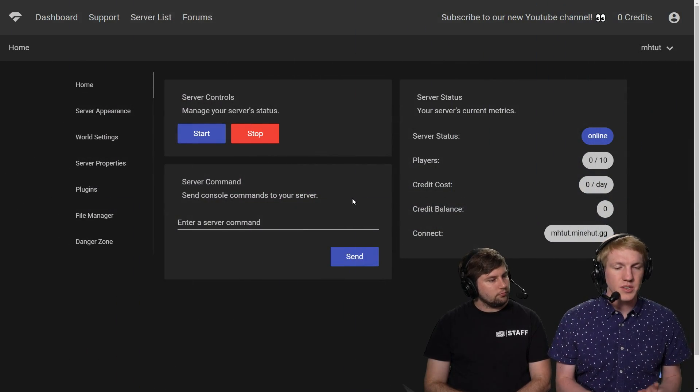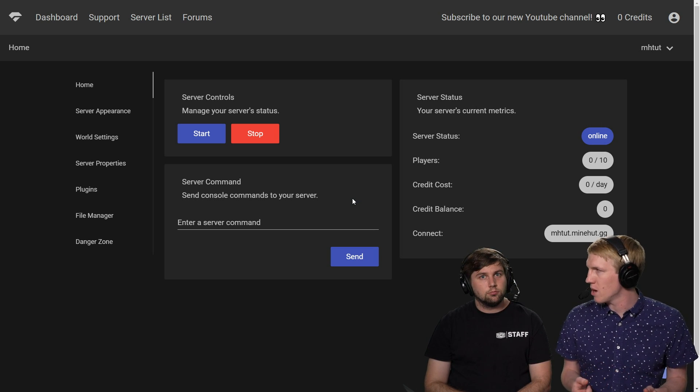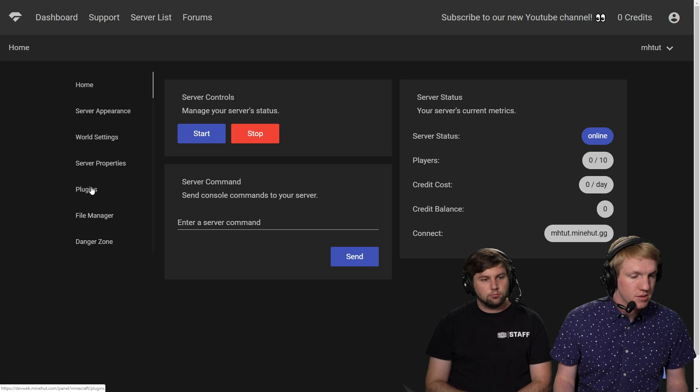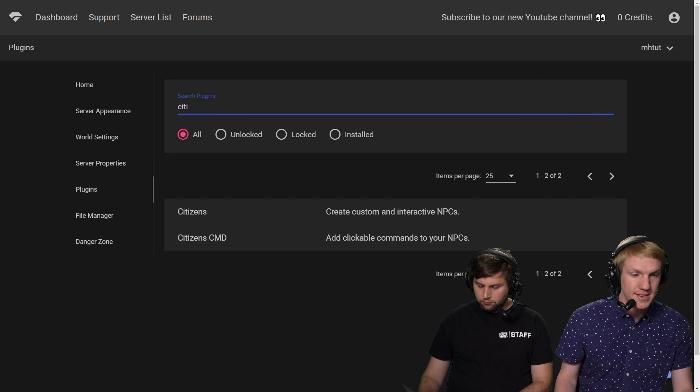We are on our server panel right here, just on the main Minehut panel. We want to create some NPCs so that when we walk up to them they tell us something, they look cool and they welcome us. So what we need to do is install a couple of plugins. We're gonna go over to the plugins page and install the plugin Citizens.